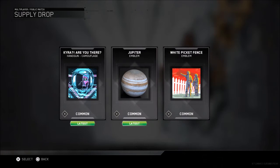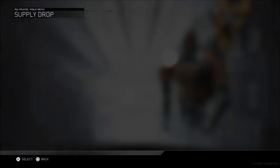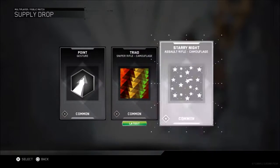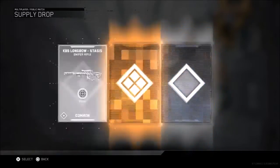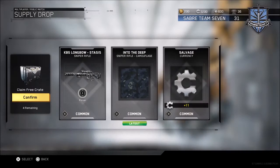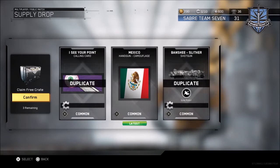Kyra - are you there? That's interesting. Jupiter - that's actually pretty cool, Jupiter. That emblem - pointing is rude. I already have a star knife with the assault rifle. Five more commons. I see your point - that looks painful. I already have that one. Mexico - getting all these countries, that's kind of interesting.